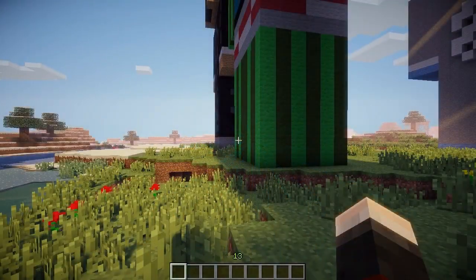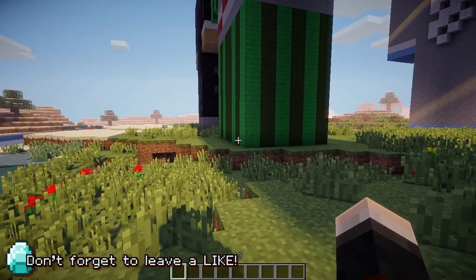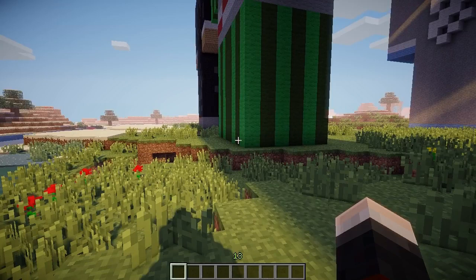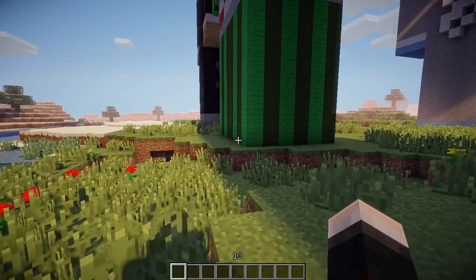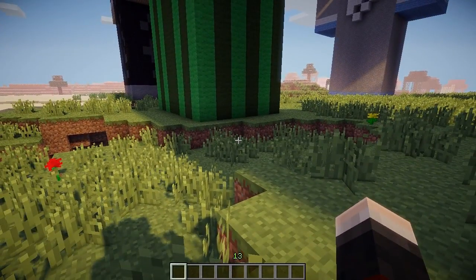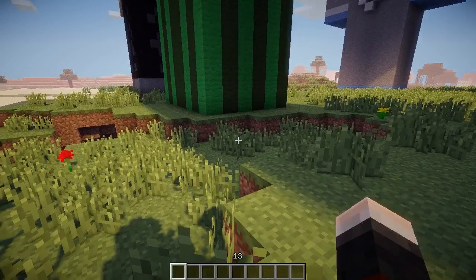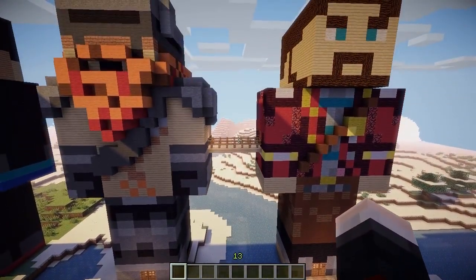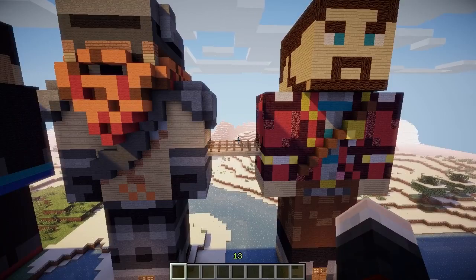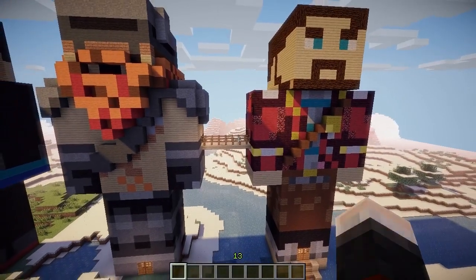Hey everyone, Dan here from the Diamond Minecart and welcome to another Minecraft video where today I'm bringing you a brand new house build series, where I choose either a Minecraft character or YouTuber and make a statue of them. However, these aren't just ordinary statues — I actually build within the statues and create a themed house which reflects the personality of the character. I choose which statue to make from the comments in the previous video, and today's house is the one, the only, Yogscast. This is a very special video — a duo appearance, which means two houses in one video, and it turned out pretty cool.